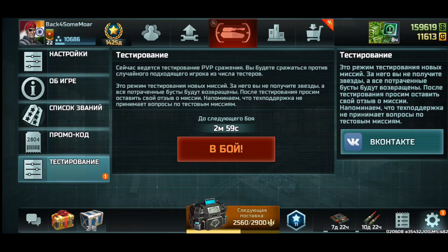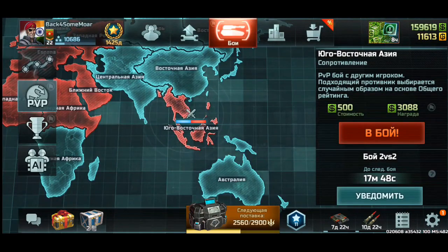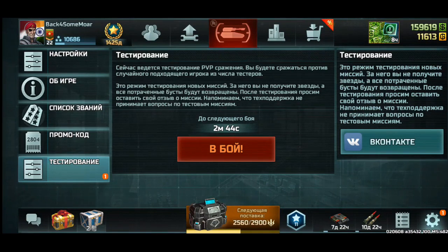The testing panel shows a timer — right now it says three minutes and one second until the next battle. There's a big red button that says 'Two Battle' in Russian-to-English translation. It functions like the PvP button but it's timed like a tournament. The current testing tournament is the one where you capture 100 transports.